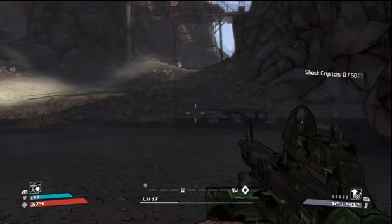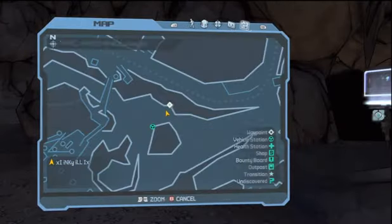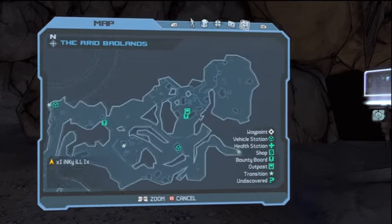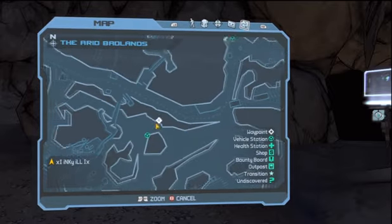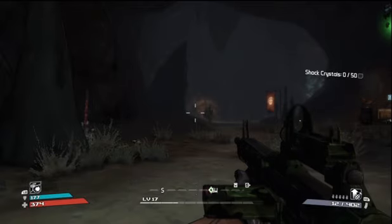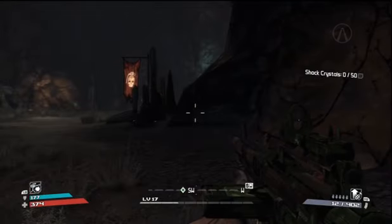Welcome to NextGenWalkthroughs.com. It's Rebel Inc, and this is Borderlands. In this next series of videos, we're going to be doing the Shock Crystal Harvest. It is located in Firestone — that's where you jump — and it's right here. It's called the Lost Cave. We're going to be collecting Shock Crystals.